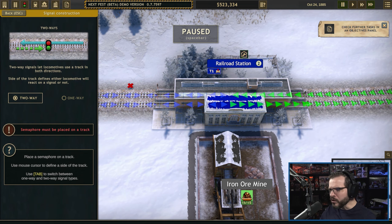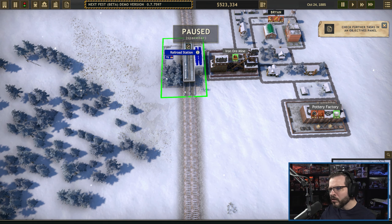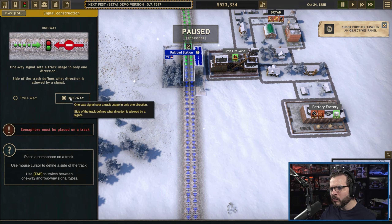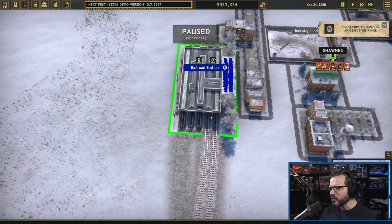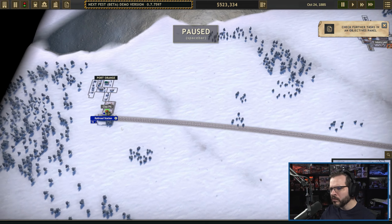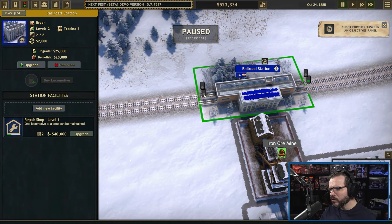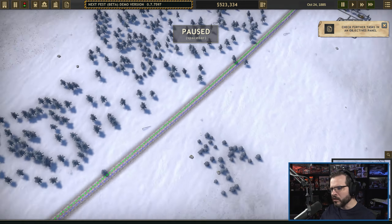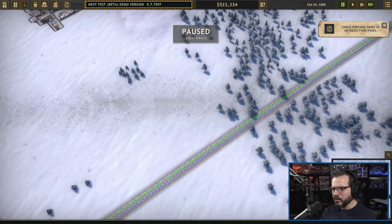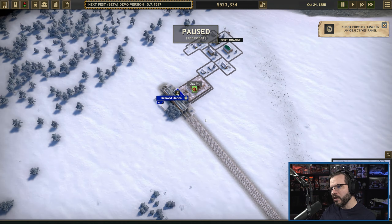We can go into the train stations to configure them. You have to select the train station itself — I was suddenly very confused about how to do it. We want this to be activated one-way going that direction, and then over here activate this one to go one-way going the other direction. Okay, that should take care of that.